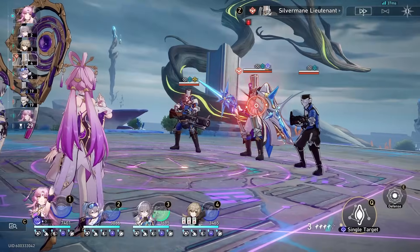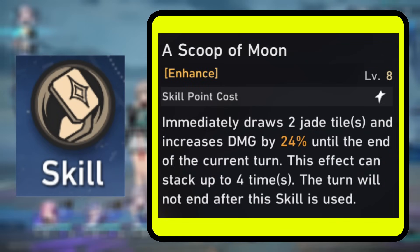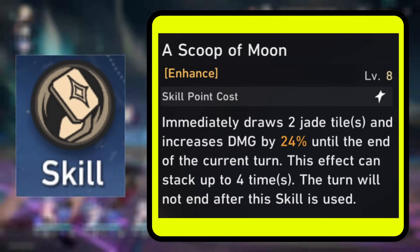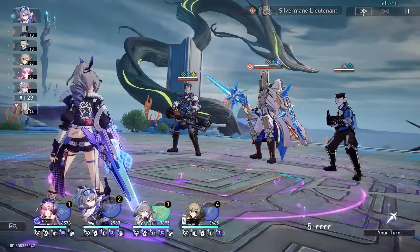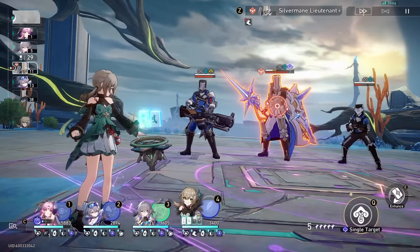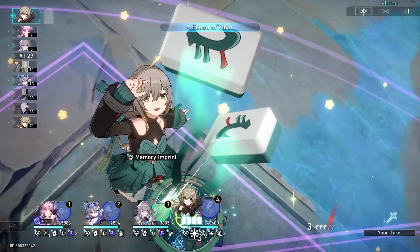Hopping into her skill first — what this skill does is basically allow her to draw two jade tiles. These jade tiles are an essential part of her kit. We'll get into that in a second when we talk about the talent. Every time she draws tiles, she'll be getting a damage increase. This can stack up to four times. This is super important because this is where most of your SP goes — into drawing the tiles. This is the main thing her kit revolves around.